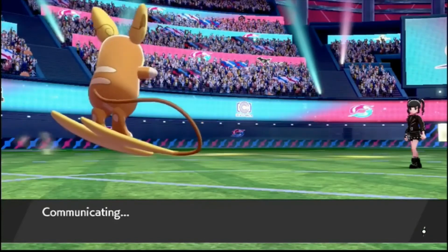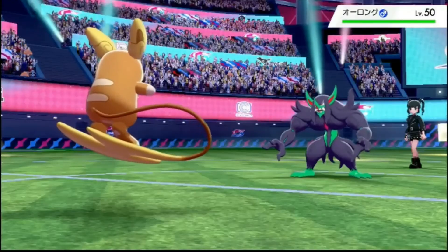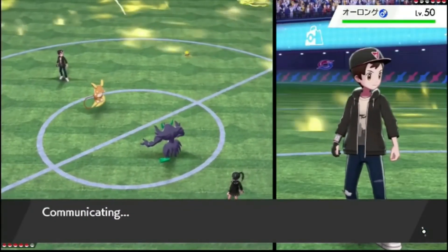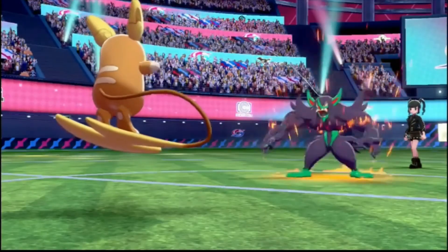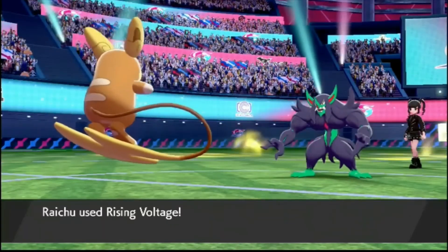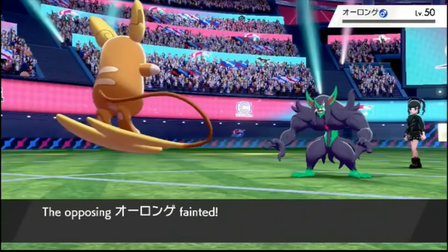I was worried if I Nasty Plotted there and he switches out, next turn he can just Sucker Punch me with one of his various Sucker Punch users. The misclick kind of worked out for us amazingly. But still, I'm worried about Cinderace and Grimmsnarl. Hopefully he doesn't go for Sucker Punch. I'm just going to go for the Rising Voltage. What's he doing? Bolt Cup? Why?! Because I'm definitely going to kill you now — I'm plus two. Rising Voltage in Electric Terrain — this is definitely going to kill. Yep, there's the kill. Why did he do that?